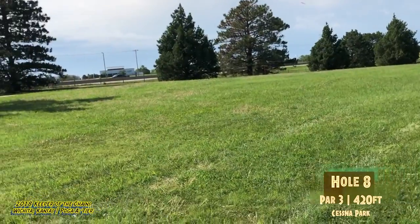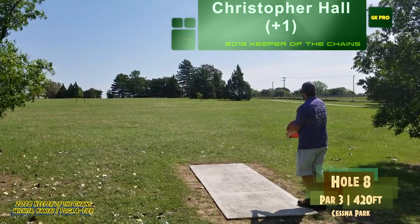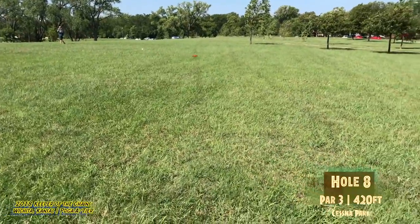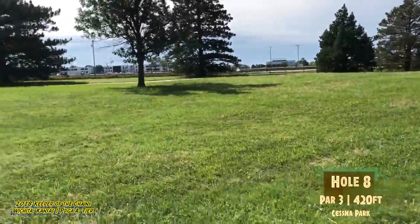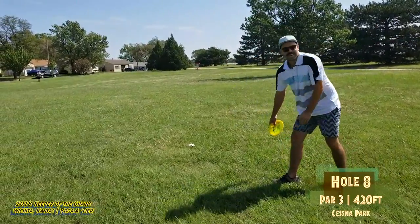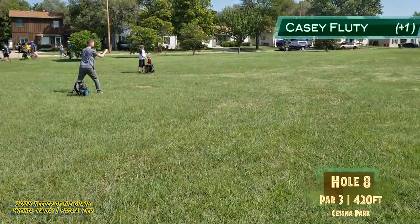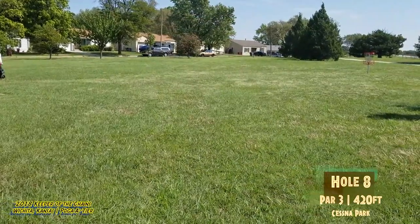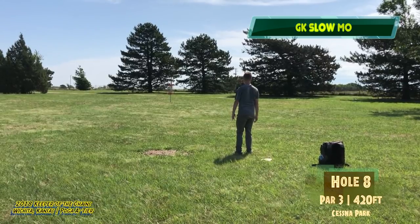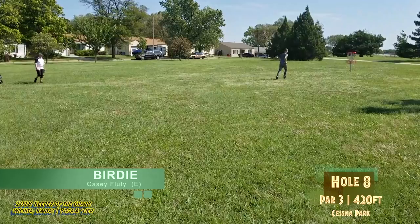Kevin going with the high turnover flex shot — and that's putting distance as well, just outside circle one. That looks like it came out a little bit early and a little bit low — I don't think he's really putting there, but he'll toss it up there as an upshot. Crispin from about 100 — leaves that a little bit right. Crispin going with that forehand and he did it again — he needs to get that thing up in the air. And Casey — oh my gosh — Casey from downtown drills that birdie putt! He's just staring at it going in. And that puts Casey at even — he's creeping up on Ron.